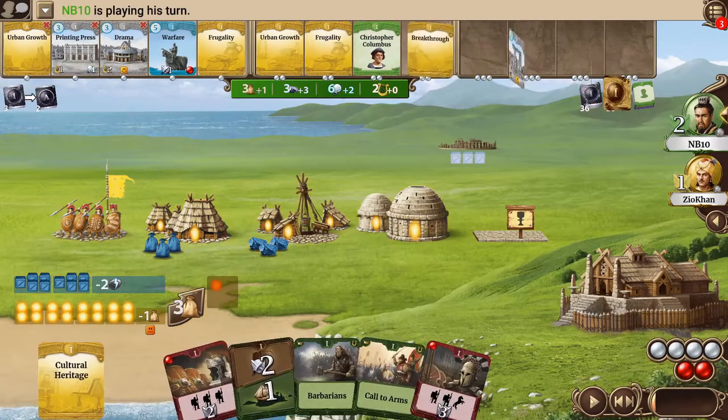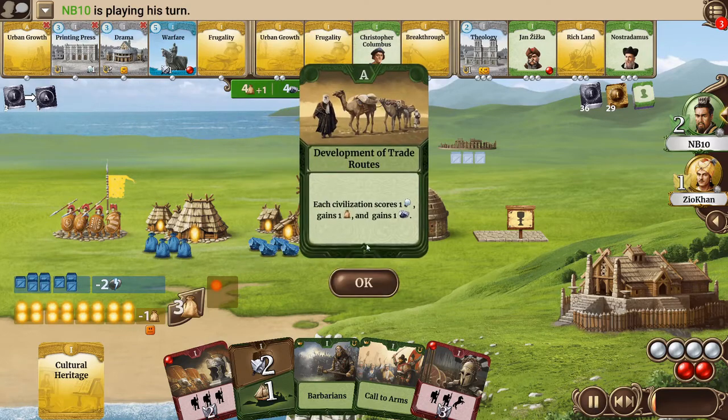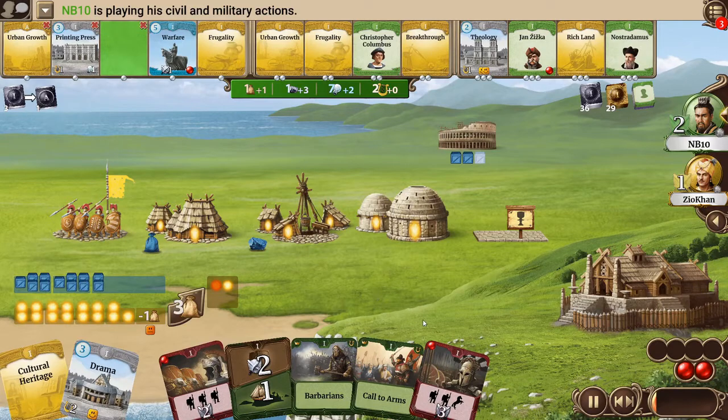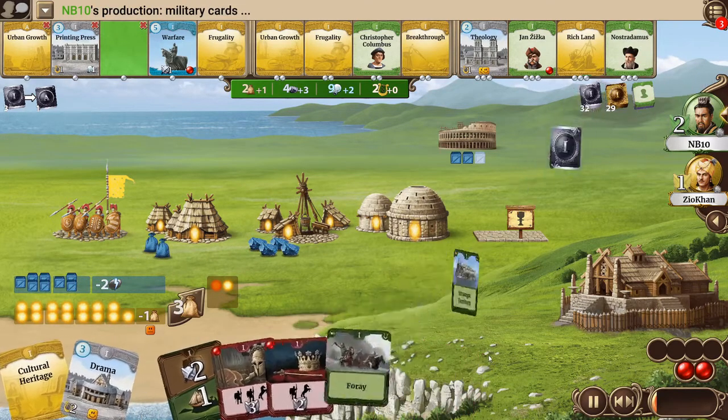On the last turn I took Cultural Heritage for two. I know Ocean Liner is in the game so I didn't want to take Irrigation for two, and I thought the extra science would be just as helpful. So I start building on the wonder and take Drama — that might be useful if I need happy faces later, and also for culture obviously.